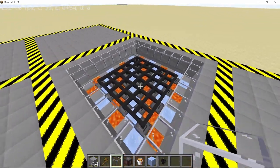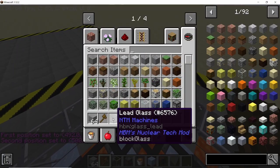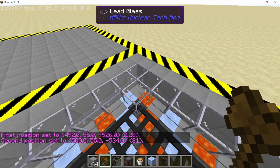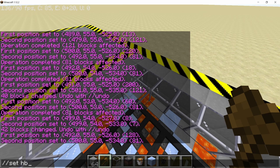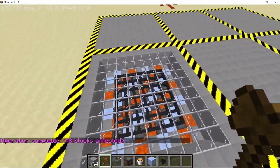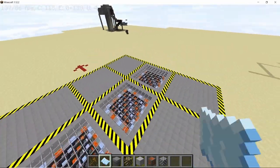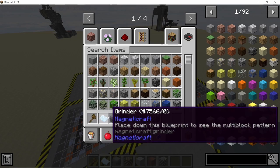To cover the top part, use glass from HBM's mod — you can also use concrete tile if you prefer. I like having the transparent blocks. Once the entire top portion is covered, repeat this process for the other two middle lines and it will look like this.